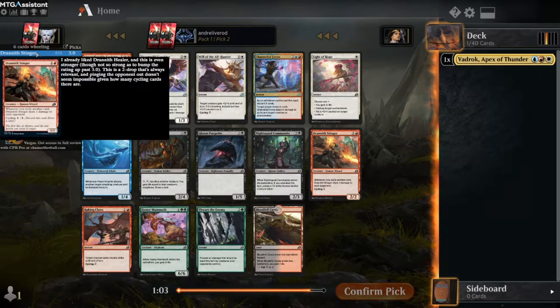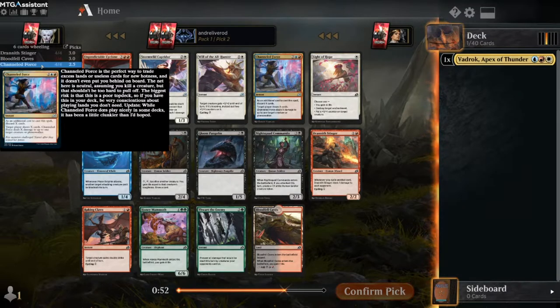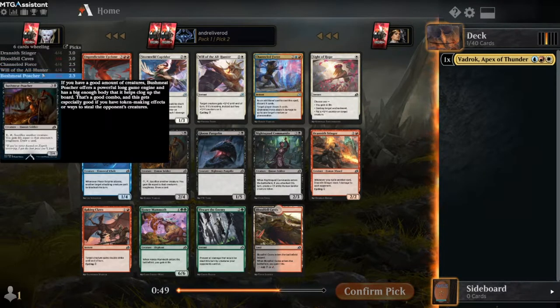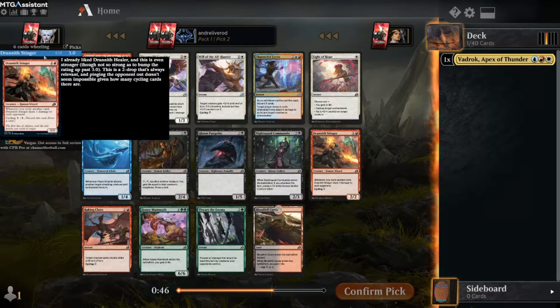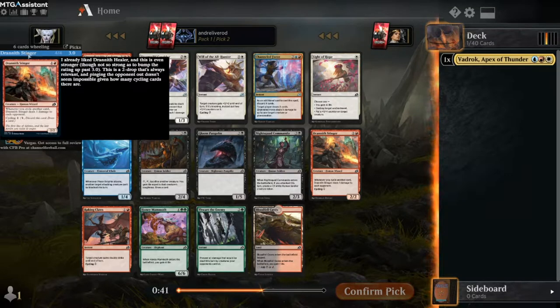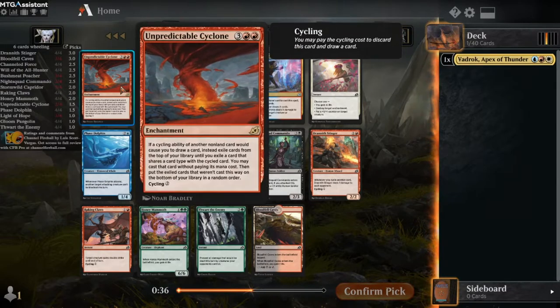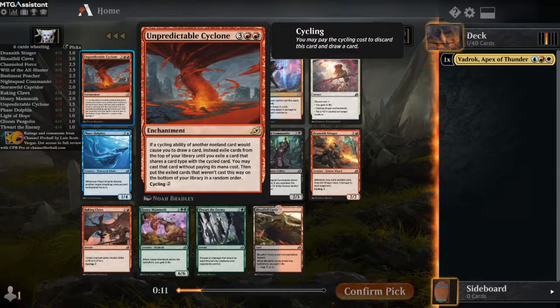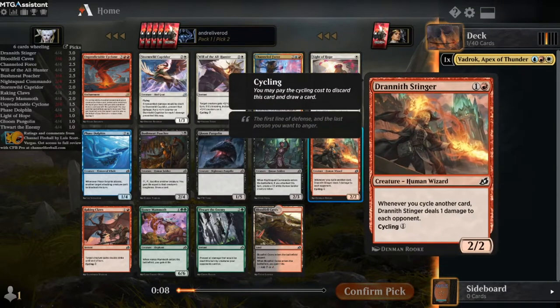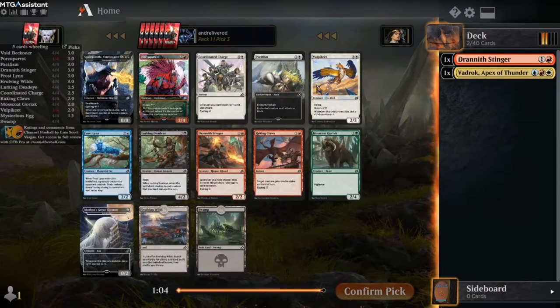So what does it want me to pick now? All the 1-cost cycle cards are very highly rated and so are the lands. You can't blindly look at the cards at the top - you have to look at what color you are in. Dranic Stinger is a solid pick, but there's not any card there that I feel is bomb-worthy. This card with only 1.5 in rating - we definitely don't want that. Just gonna go with the Dranic Stinger here. You can see that I have a lot of packs in my queue.